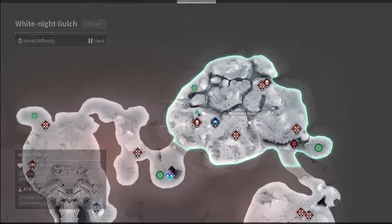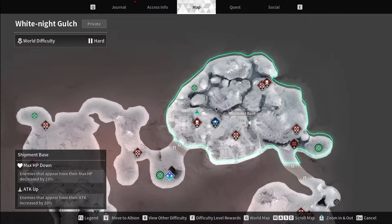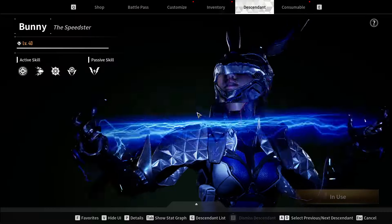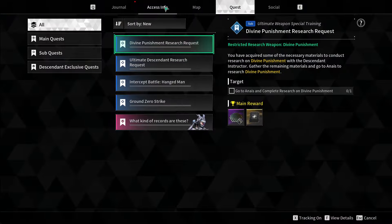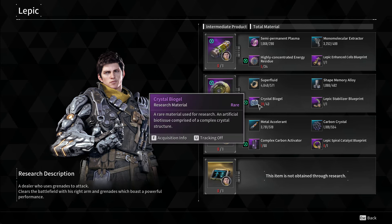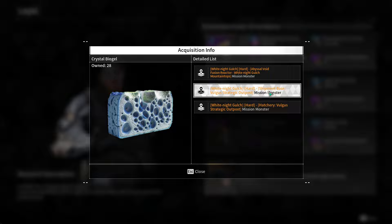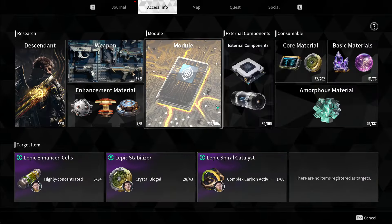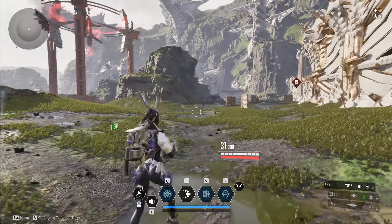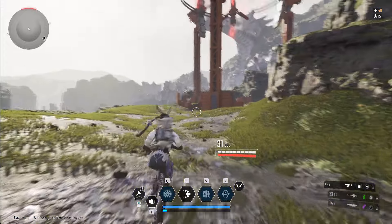Alright, so I'm in hard mode. I'm about to do this place over here — Shipment Base. The reason why I'm going to be doing that is because I need to farm for this material here, this crystal stuff. And this stuff, as you can see, comes from here — Shipment Base. So I'm using Bunny with a high DPS thunder cage. Let's see if I can execute.